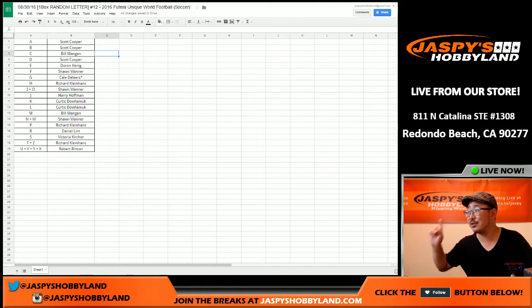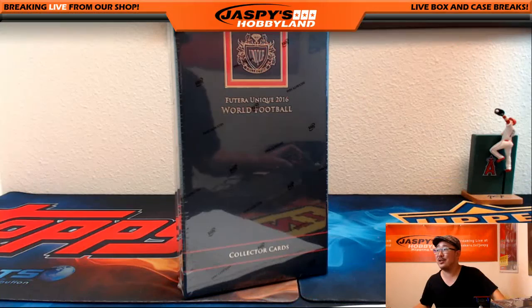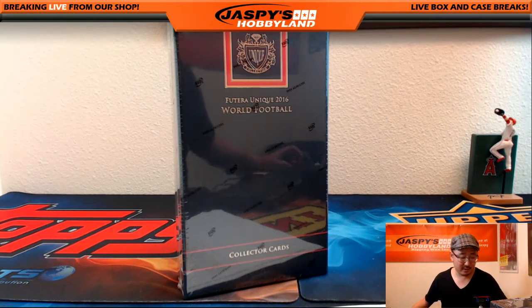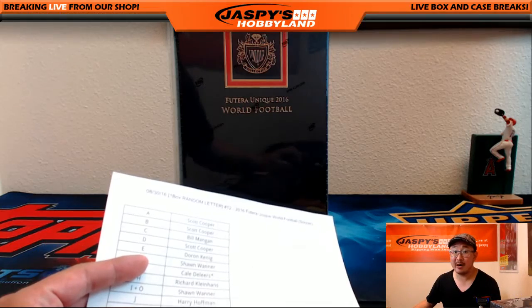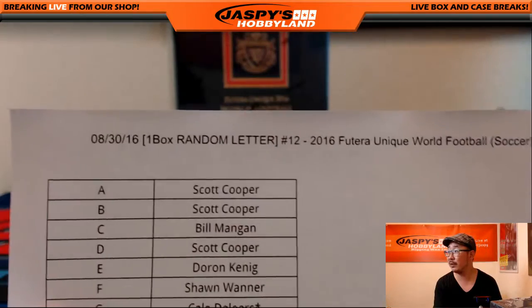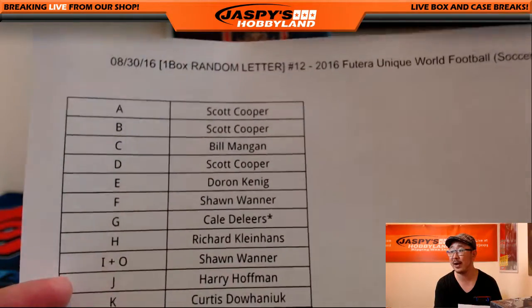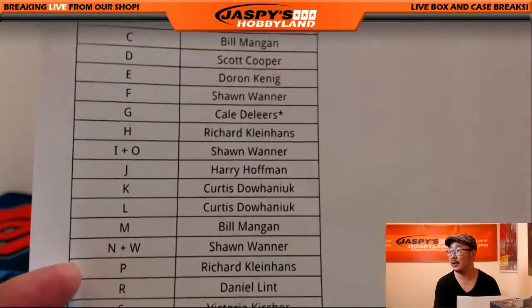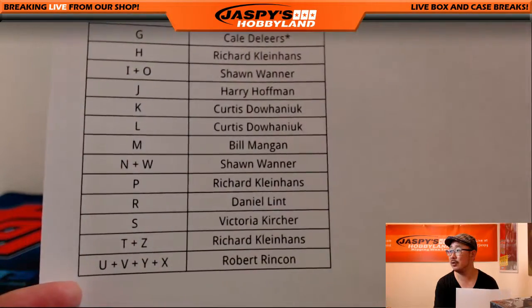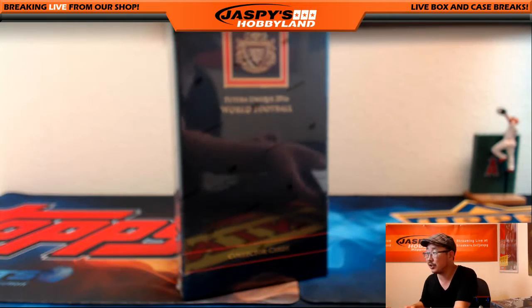Welcome back, everybody. The list right there has not changed because nobody traded. Here is the box of Futera Unique World Football. We do like the footy here at jazpishobbyland.com, so be sure to check out our website for all sorts of soccer products. This is random letter break number 12. Kale, you have G — that's the last spot Mojo. Good luck to Kale, good luck to everybody. Thank you for getting in on this action.